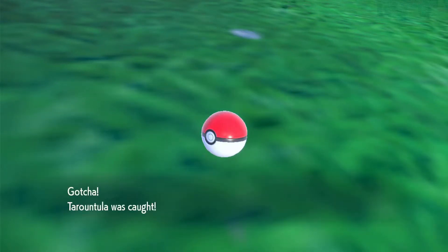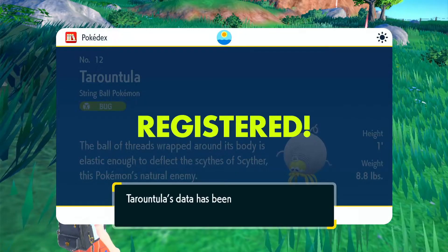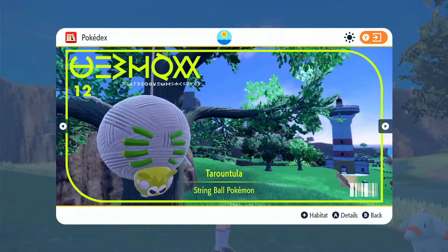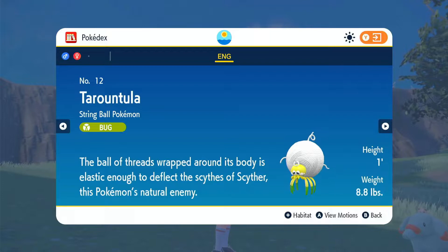Once obtaining at least one Tarantula, the Pokédex entry for it will completely unlock, displaying its basic information, habitat, and more.